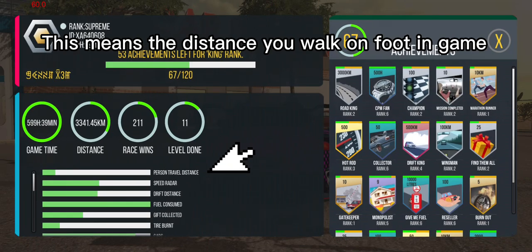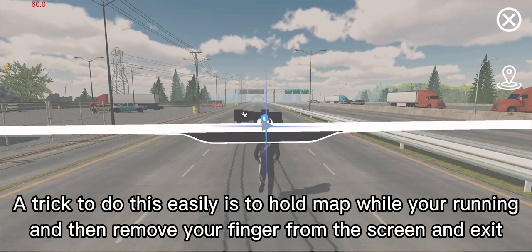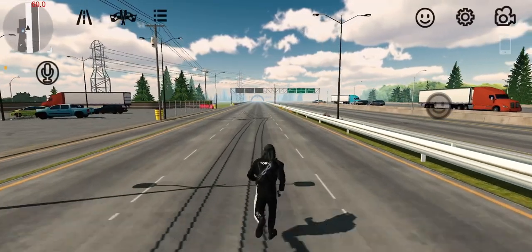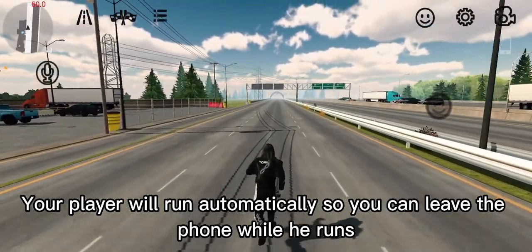This is the distance you walk on foot in game. A trick to do this easily is to hold the map while you're running, then remove your finger from the screen and exit — your player will run automatically so you can leave your phone while he runs.